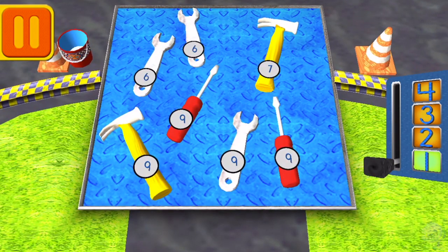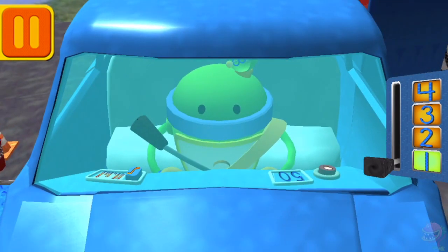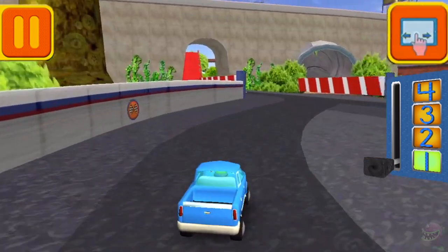We need to give Bot all the tools with the number nine! When you see a tool with the number nine, tap on it! Good! Next! There are two groups of bugs on the windshield! Tap on the group that has fewer bugs! Great! Back to the track!